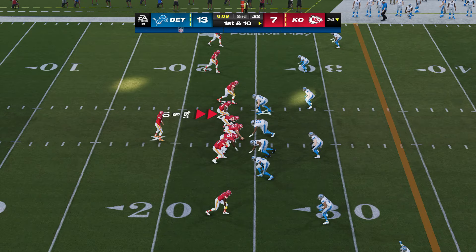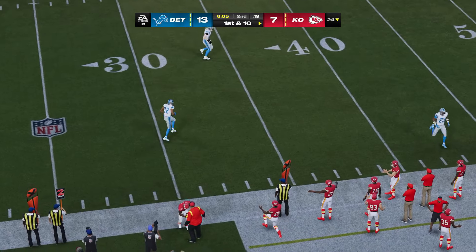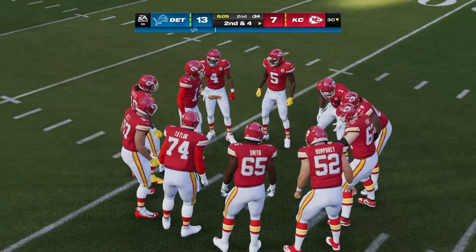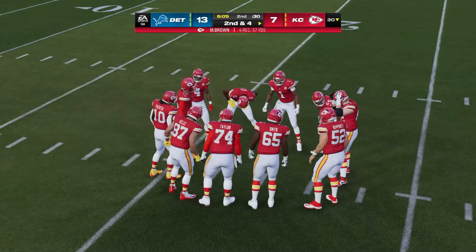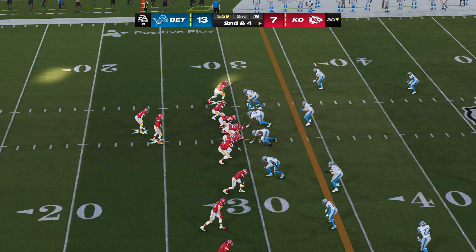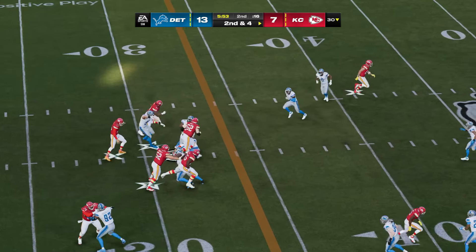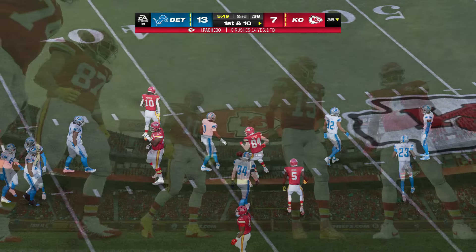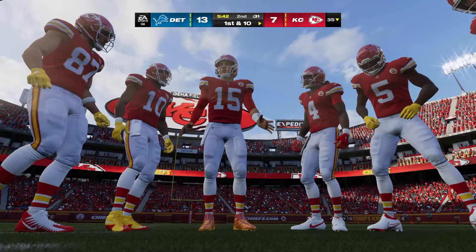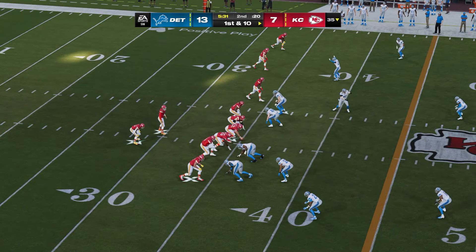Mahomes leads the Chiefs up first and ten at their own 24. They come out throwing — caught by Brown, up to the 30, good for six. Second down. All that practice time — timing routes through training camp, OTAs, minicamp — paid off on that play. An out cut, ball was delivered. Then Pacheco takes a carry for a gain of five, good enough for the first down. Runs like that will continually earn him more work.